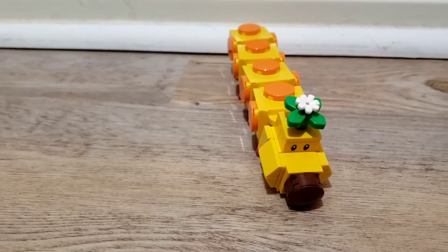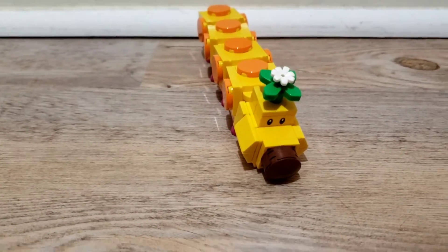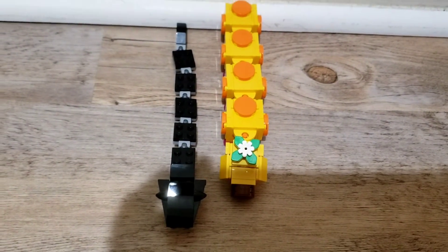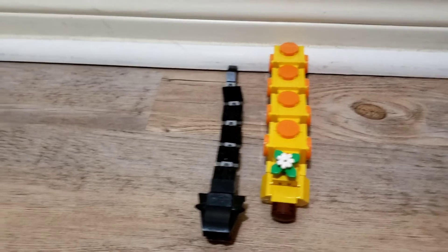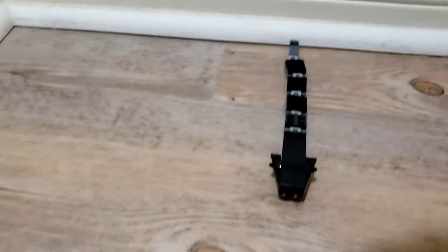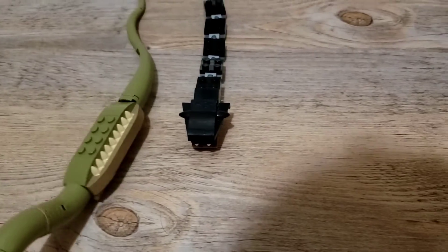Now we're going to size all three of these up and see which one's the longest, because I'm kind of curious. First up: original basilisk versus Wiggler. The original basilisk is longer, stacked up against the wall. Now let's take the original basilisk, the champion of those two, against the new basilisk.